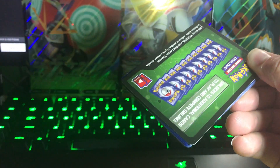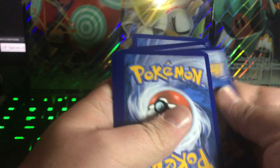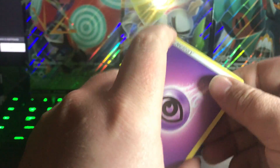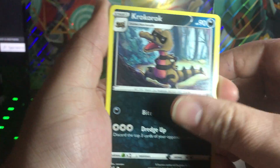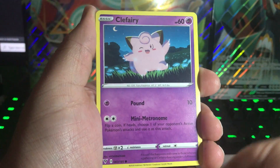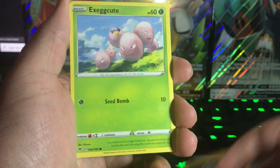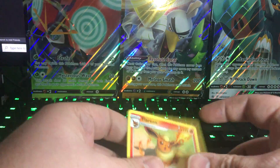Got a green code here. The best part with this set is even if you get a green code, it doesn't mean you get garbage — you can actually get amazing rares, which are really cool with beautiful artworks. Tynamo, Exeggcute, reverse holo Arrokuda into Flareon. Arrokuda is cool.